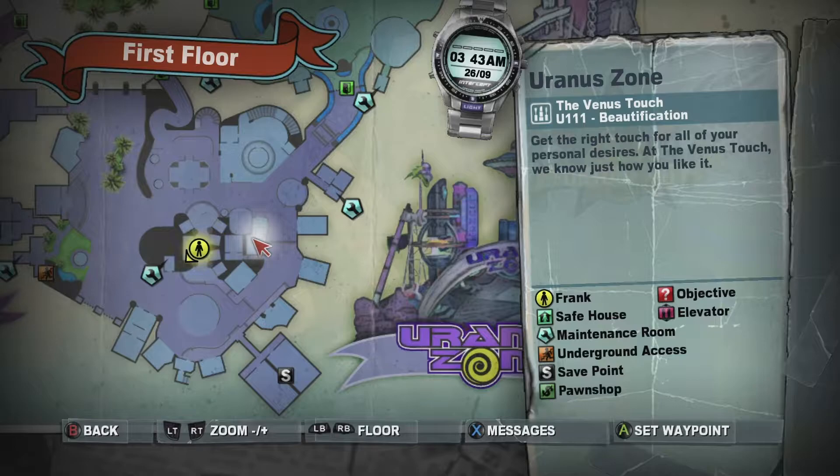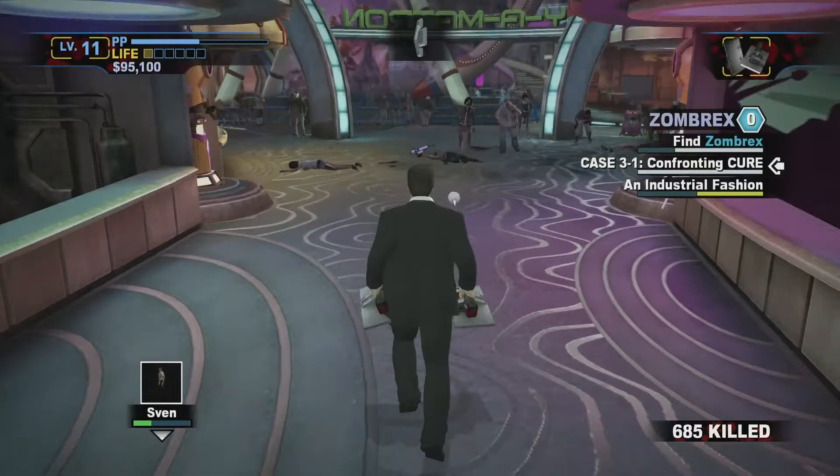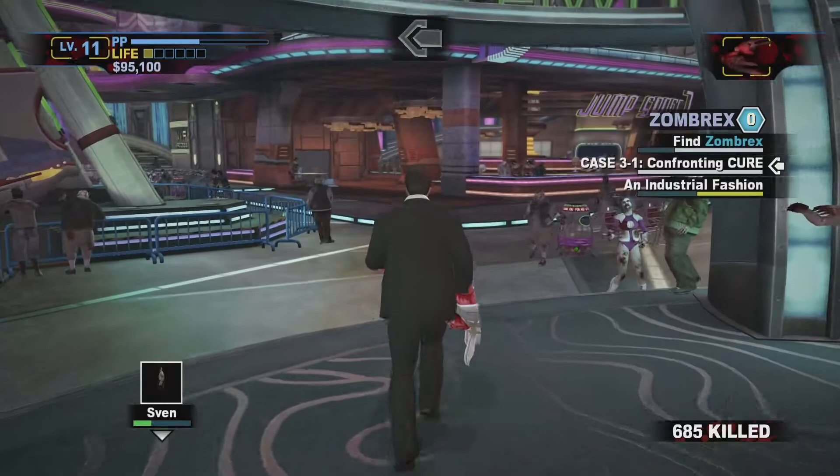We're going to start at Jump Space 7, which is the bar, then head to Venus Touch, and finally find our last piece of clothing at Bagged. Starting in the center of Uranus Zone, around all of these games here, we are heading to the bar Jump Space 7, where we'll find the Space Girl outfit — the main clothing piece.